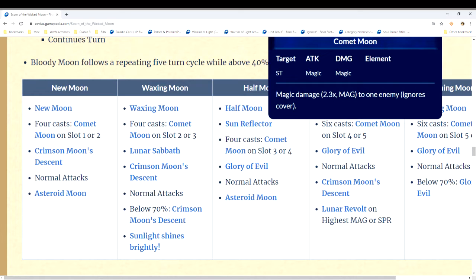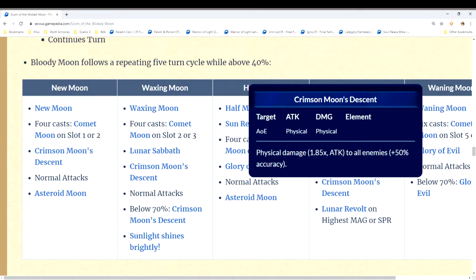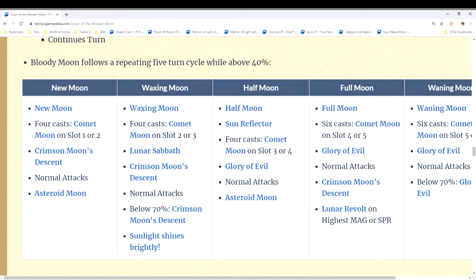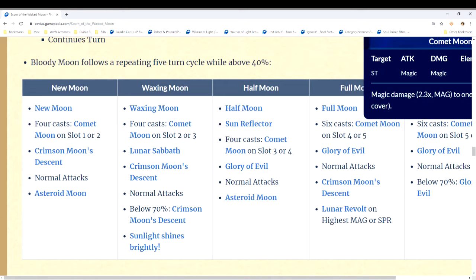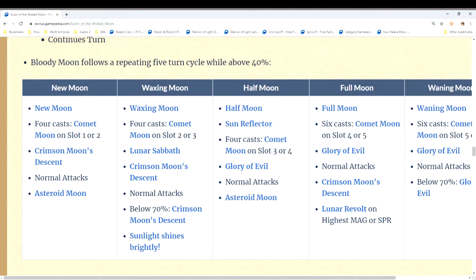On turn four — the full moon — you take the single-target Comet Moon again, an AoE magic attack you can't cover, and an AoE physical attack you can cover. Lunar Revolt is a dispel that goes to your passive provoke tank, removing its buffs and potentially inflicting confusion. It's really good to put Phoenix Esper on your passive provoke tank with the Auto-Med ability, so if they get confused it cures automatically. On turn five — Waning Moon — you take the single-target attack, an AoE magic attack you can't cover, and normal attacks.